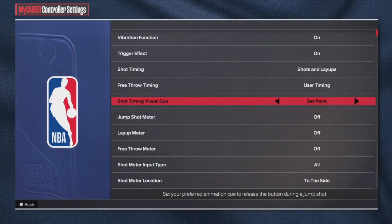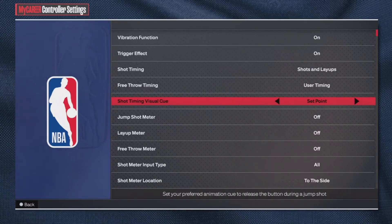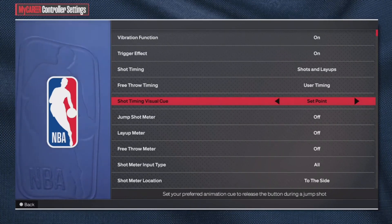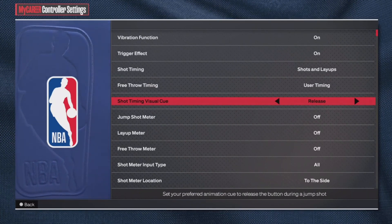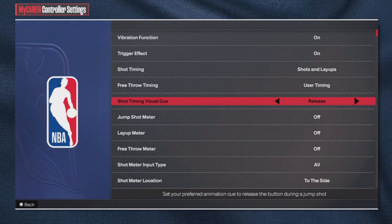Basically, the visual cue is the main source of your jump shot. You have to make sure your visual cue is compatible with your jump shot. If you're using a super fast jump shot where he releases the ball too fast, use release — it'll be easier to hit the green. If you use a slower jump shot where it's easier to see the set point, use set point. If using a slow jump shot and it's easy to see when he's jumping, use jump.